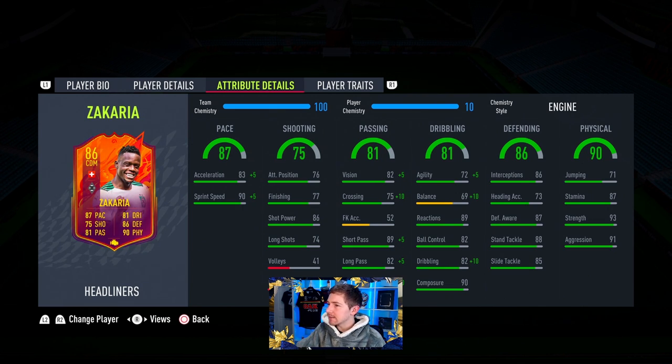Let me pull up some Bundesliga CDM options for comparison. Who am I using this guy over? Quite a lot, to be honest — there aren't too many I would use over him. But one I would use over him straight away is Goretzka, because I just love that card in this year's game. He's just so OP no matter where you use him — as a centre mid or CDM, Goretzka is all class this year. But over the others I feel like I'd pick the Zakaria card.